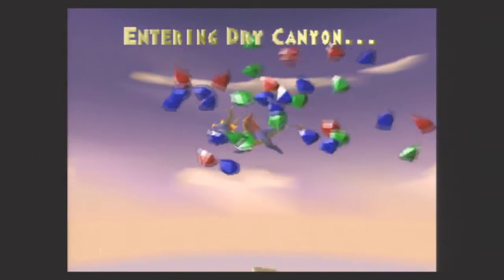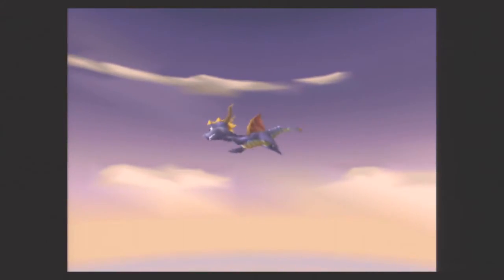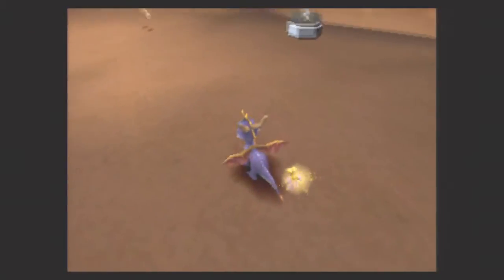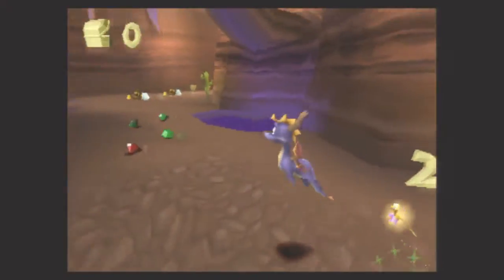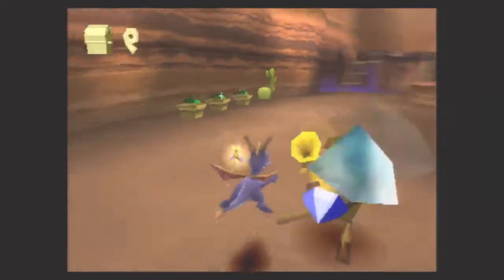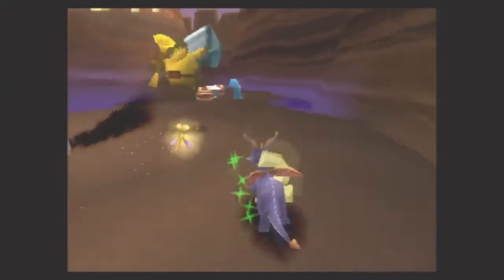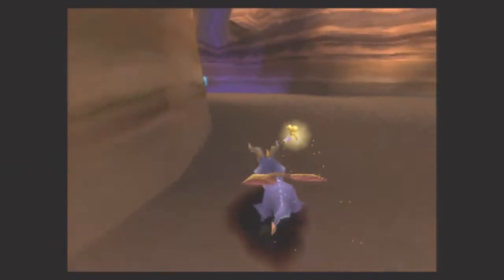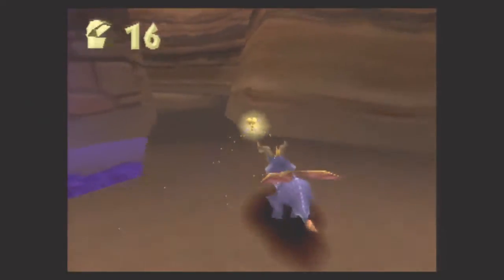Let's get going. We've got a lot of ground to cover, and the Peacekeepers levels are definitely a step up from the Artisans world. Let's not waste any time — we have a hostile enemy right off the bat: Nork Musketeers. These guys are armed with shields and guns. Your best bet is to just run up and charge them. Don't bother waiting for them to turn their shields around so you can flame them. Just charge them, and right away we come across an egg thief.